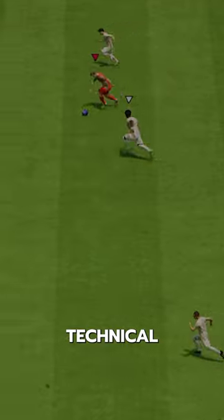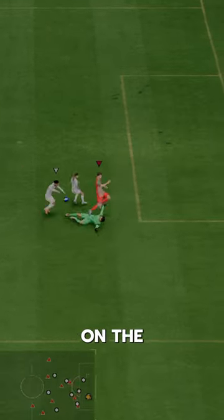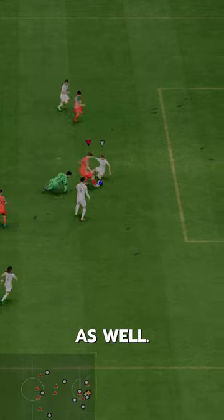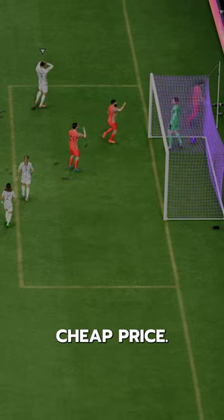He's got technical with four-star skills, but he's massive at six foot five with a normal body type, so his dribbling is obviously going to be on the clunky side of things. Passing is just average as well. He's a target man built for being on the end of crosses and through balls. A great card for a very cheap price.